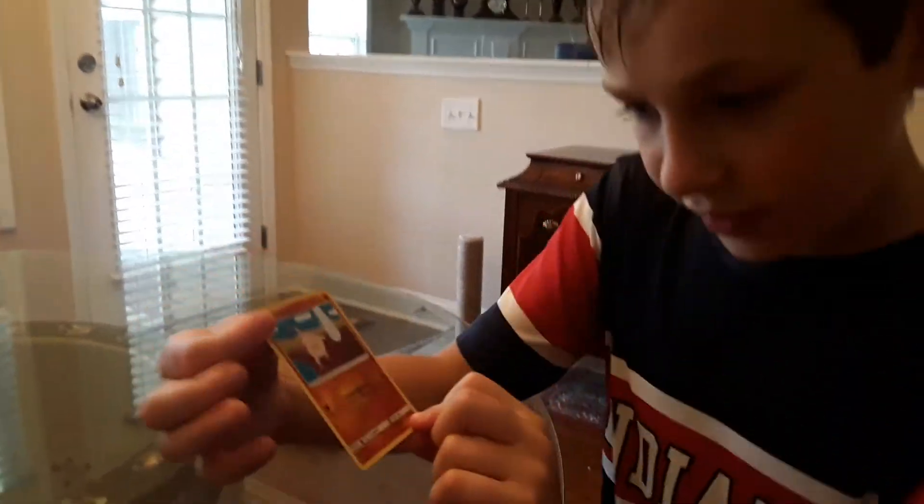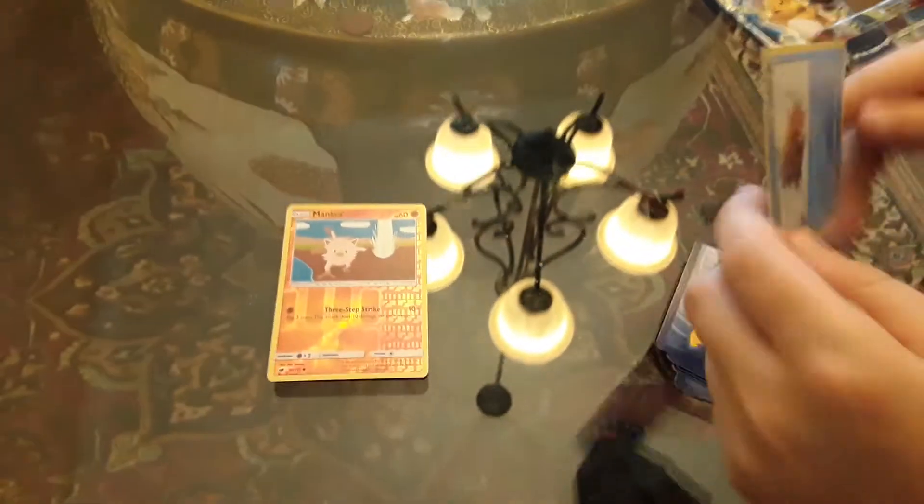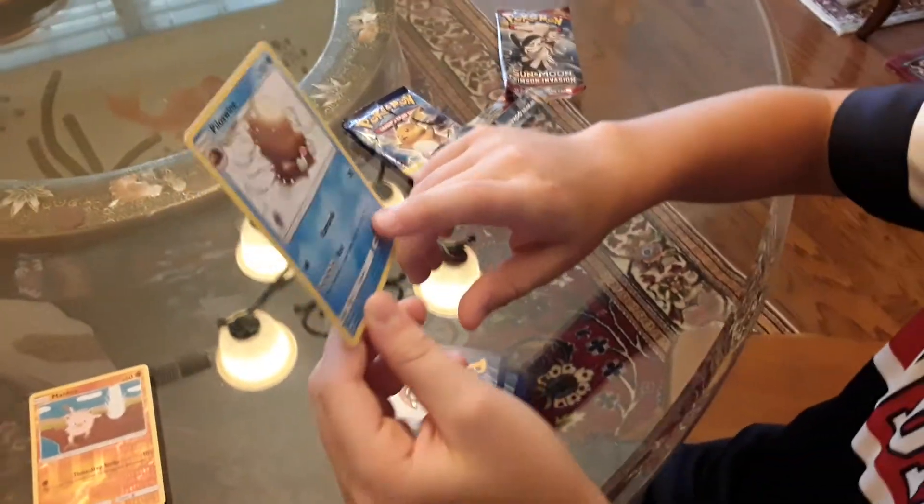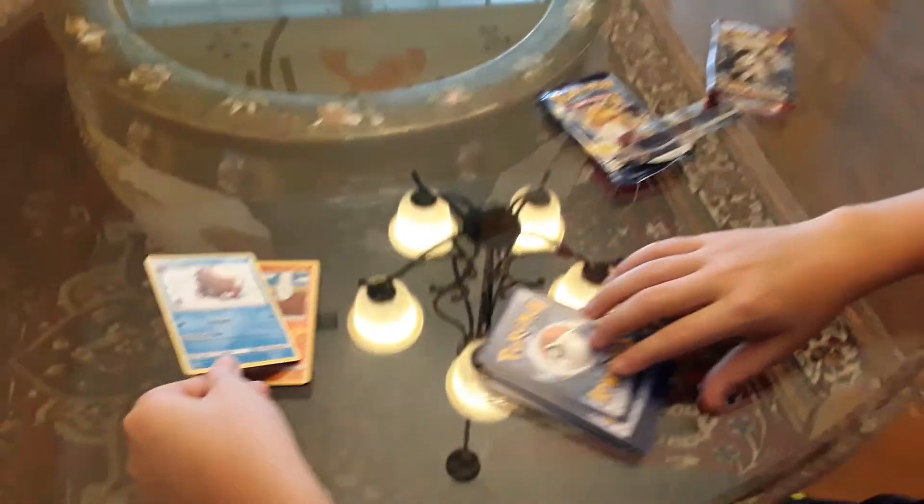We got our Rankay Reverse Holo. He is a 3-step strike for 10+ and he has 60 HP. Put him to the side. With Mammoth Swine with 100, he is Stampede and Rest. Put him to the side.